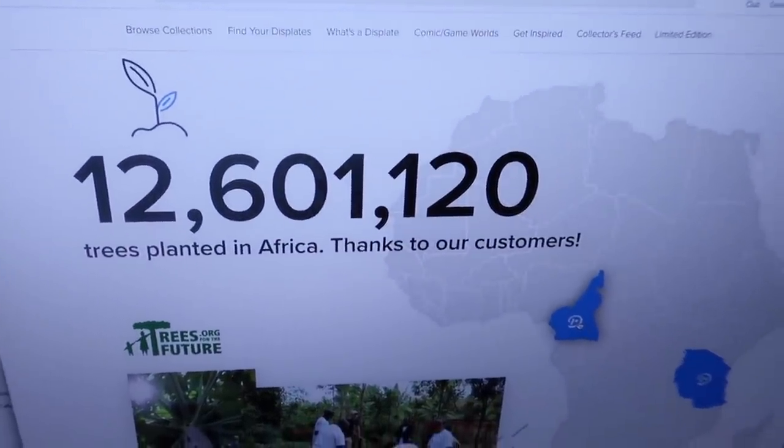Another awesome thing that Display does is every time you make a purchase they plant trees. As of right now 12.6 million trees have been planted — gotta love that. They also have a Halloween sale from October 28th to November 1st: one to two pieces of art are 30% off and three or more is 36% off. Use the link in the top of the description.